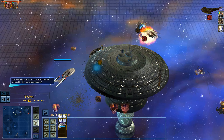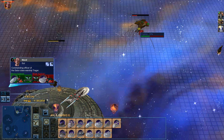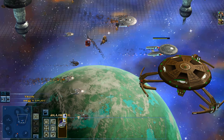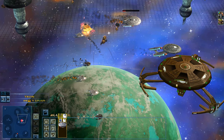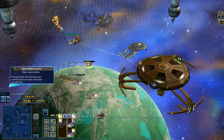You get to command iconic factions like the Federation, Klingons, Romulans, Gorn, Hydran, ISC, Liren and Myrick, with the Pirates of Orion thrown into the mix as formidable enemies. The gameplay spans from the TOS to TMP eras, capturing the essence of Star Trek history.